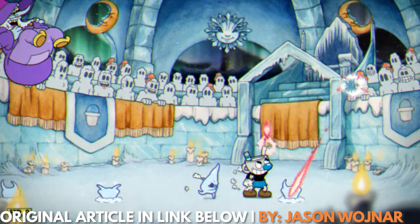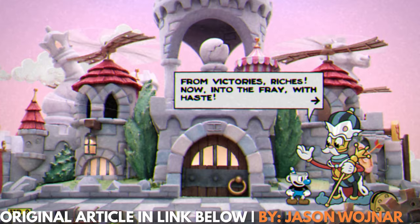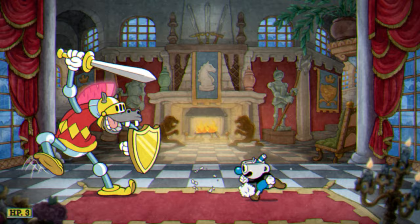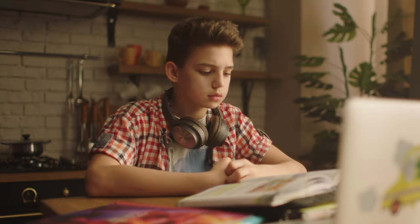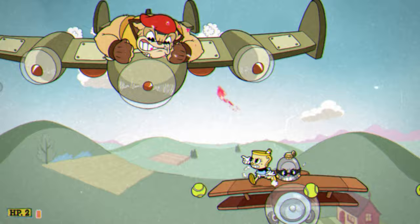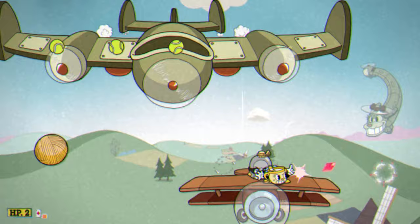Cuphead is already hard enough when you're trying to shoot bosses in the face, but the new Delicious Last Course DLC has a whole set of bosses that you can't even lob projectiles at. The only way to beat them is by mastering the art of parrying. Oh good, more difficulty — that's what Cuphead needed. I'm Jamie Latour, and I'm going to show you how to survive the challenges of the King's Leap in Cuphead: the Delicious Last Course.